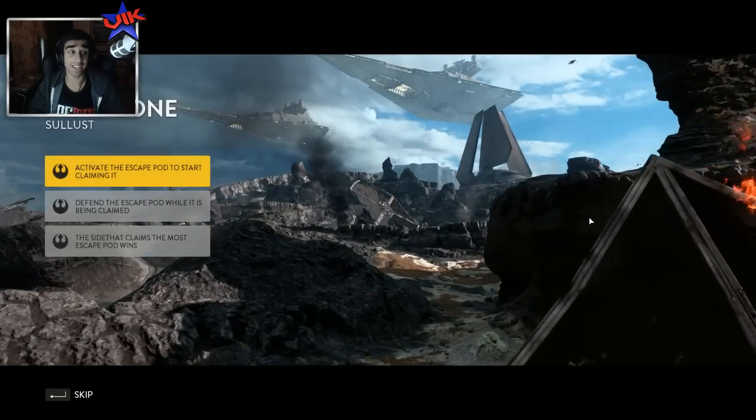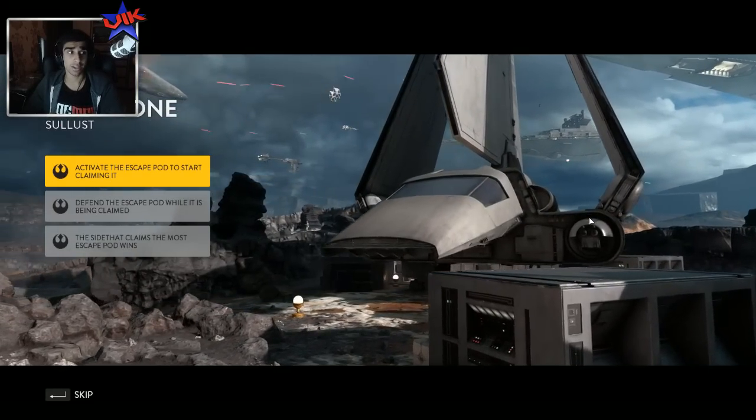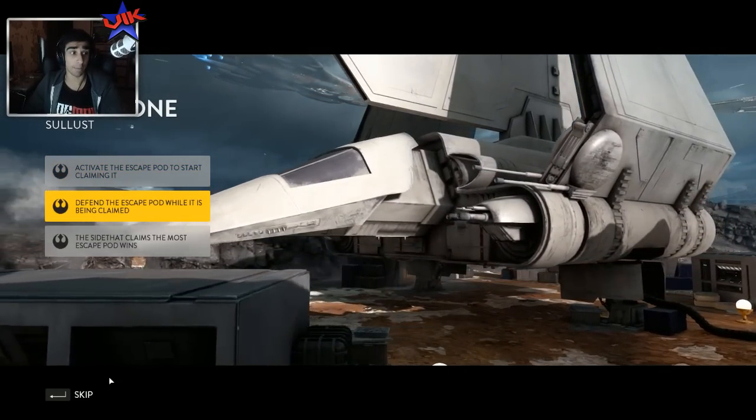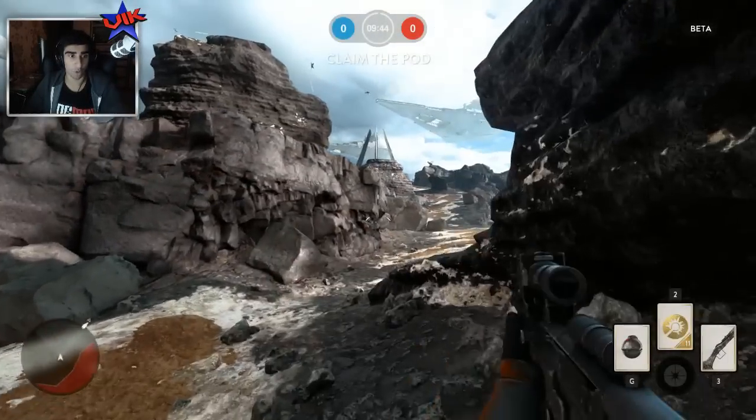So for my first video on the beta, we're going to be playing Drop Zone, which is the most simple game mode. You have to activate the escape pod, start claiming it, and defend it while it's being claimed. The side that claims the most escape pods wins, or the first side to capture five of them.